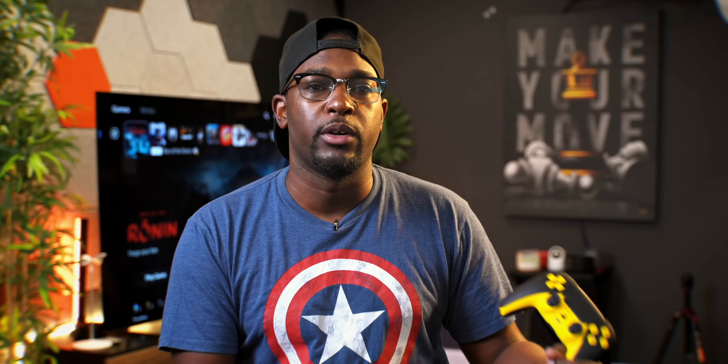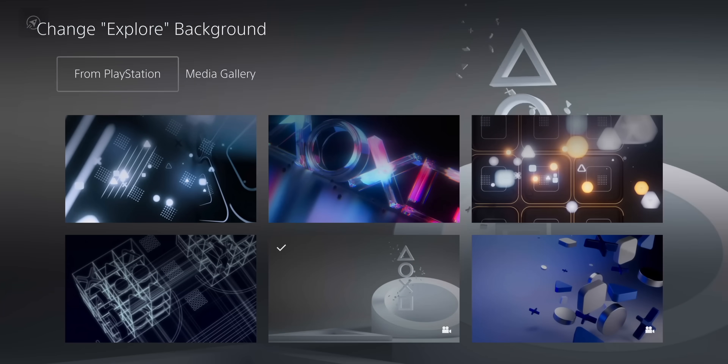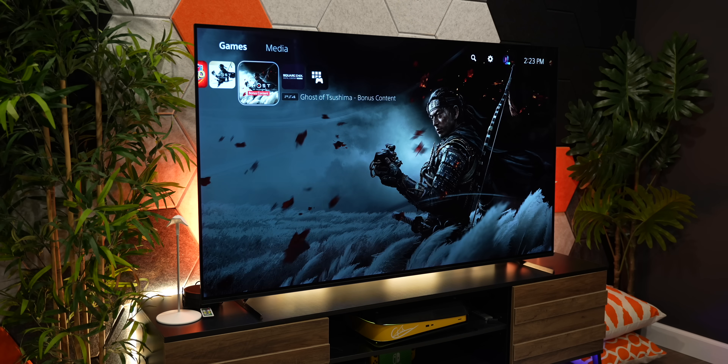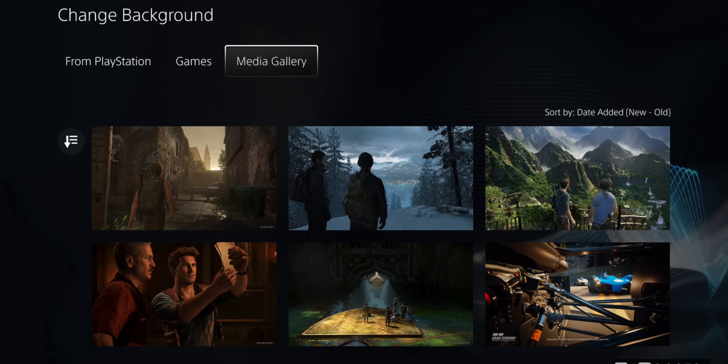Another thing you can do on the welcome screen is change the background, including some moving backgrounds. I'm actually hyped for this because I feel like it's one step closer to getting themes back on PS5 like we had on PS4. Just keep in mind it only changes the welcome screen background — when you navigate to other gaming areas, those will still be themed per the game you're highlighting. You can also set your background from your own media gallery.